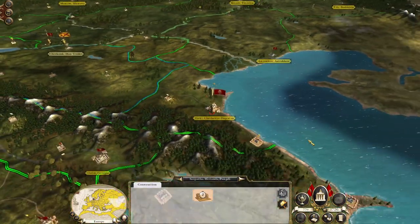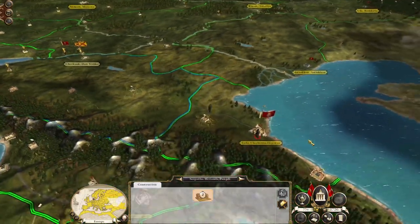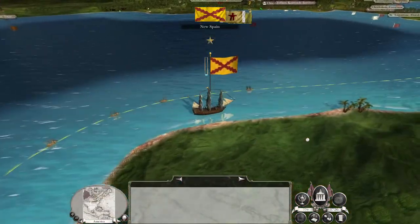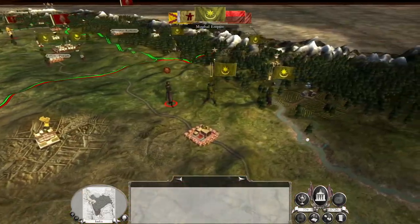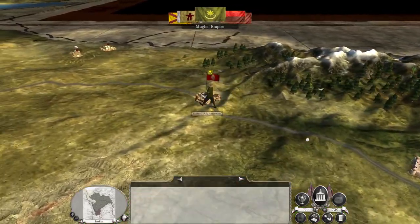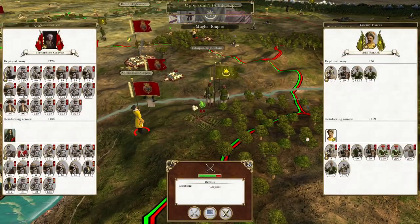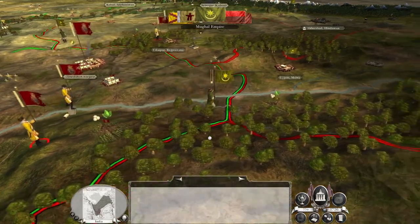I forgot to move armies over from Spain — I'm sure it won't be a massive problem. We do have two ready to go. Could have been instrumental, but it remains to be seen how the AI will respond to my attacks in southern India. They're sending their agents through my lands in an attempt to steal my technologies, and it's not going to work. We're going to pull back — there's a decent chunk of men to kill there.